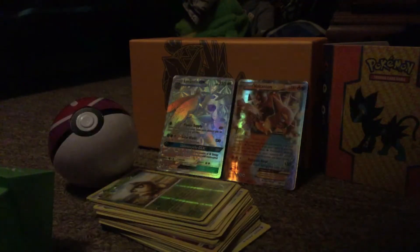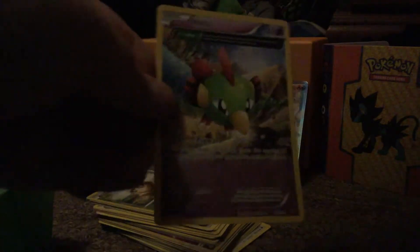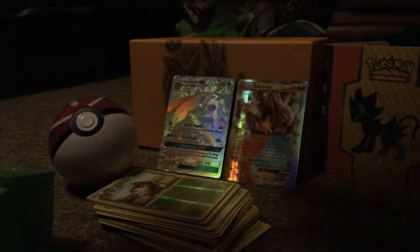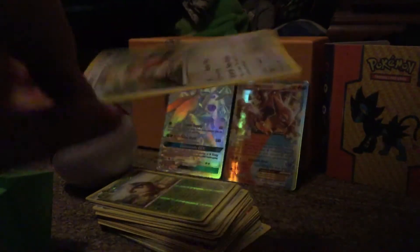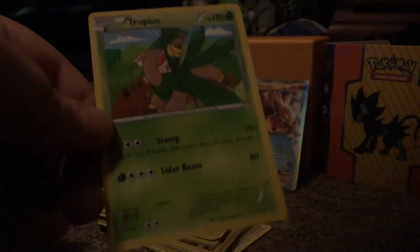My stack's getting horribly mixed, so I just want to make it straight. There we go. We have Natu. Meowth jumped in the way — it's like, hey! Where's Meowth? We have Tropius. They're good cards.